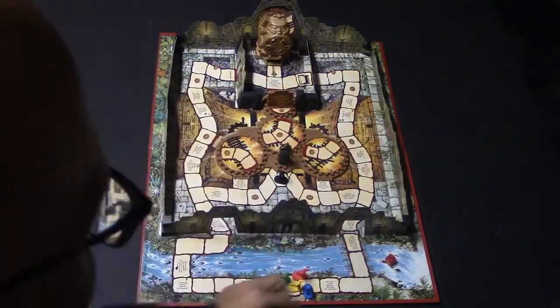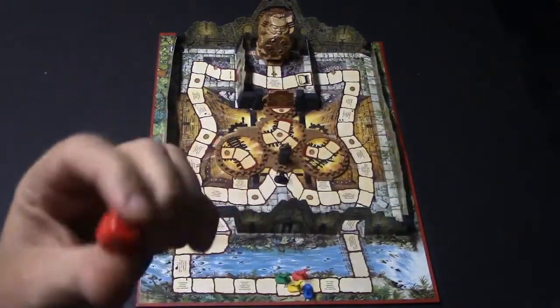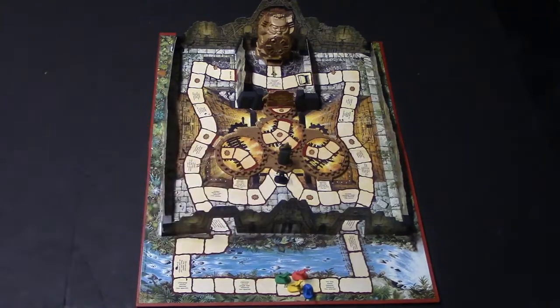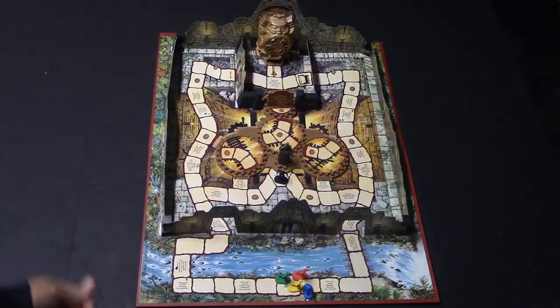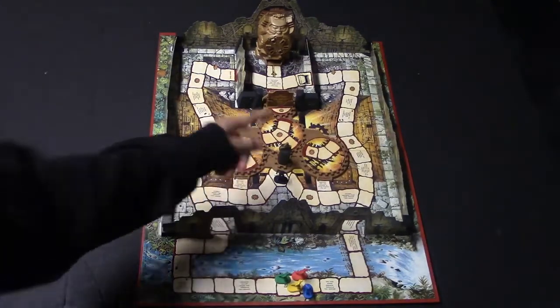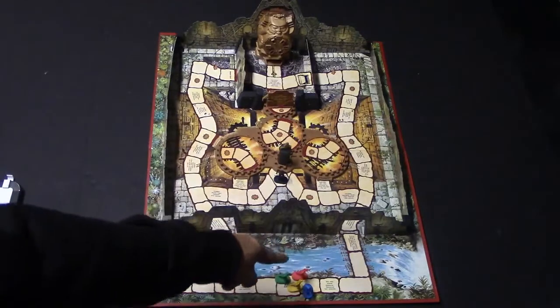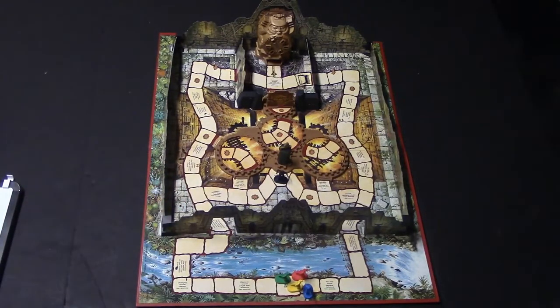This is a roll-and-move game. You have a die and whatever number you roll, you move that many spaces. If you roll a six, you get to roll again. Certain spaces have instructions on them that you simply follow when you land on them — for example, one says 'discover secret jungle trail, advance two spaces.' There is also a villain piece, and when rolling the die you can choose whether to move the villain or one of your own player pieces.